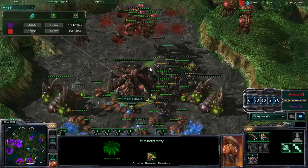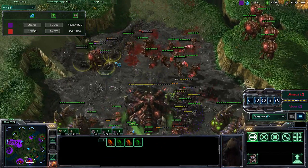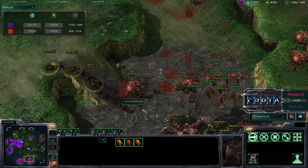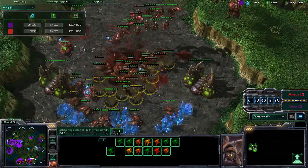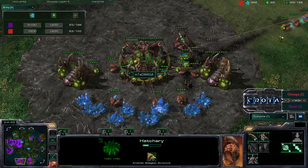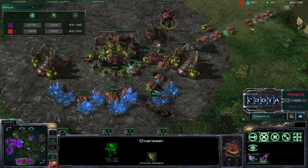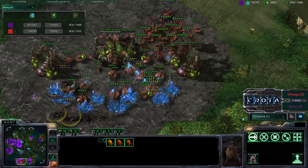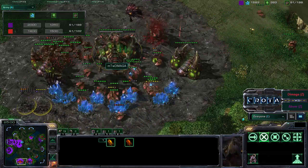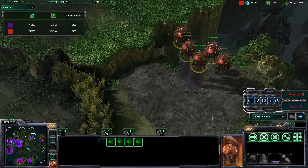Now going after these Hatcheries - going after the Hatchery and the Drones over here. Mutalisks still sitting here. Perhaps we're going to get Infested Terrans spawned out in just a moment. Now taking down that Hatchery once again, and Demaga is only mining off of this position here. We do see the Overseer now. Infested Terran now being spawned - only one Infested Terran there. The army is 2100 versus 1600. Taking a look at the income, both sides are very, very low. We do see some Overlords here but both sides really not mining all that much.